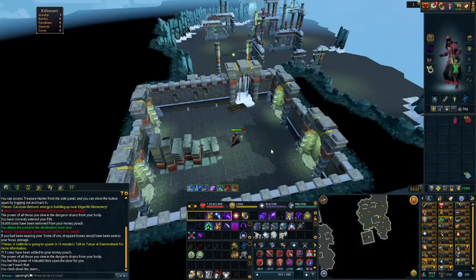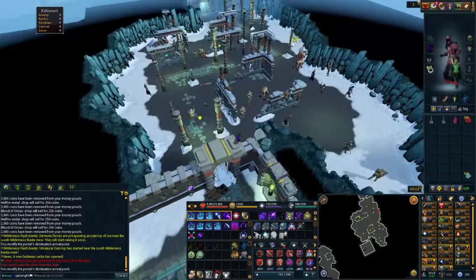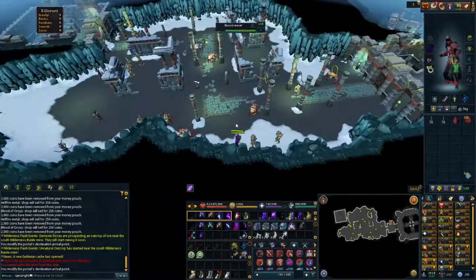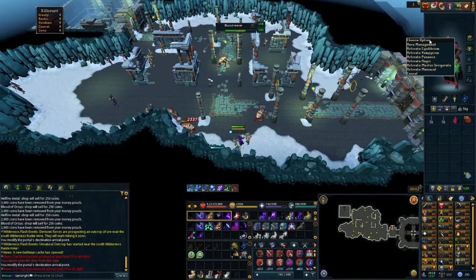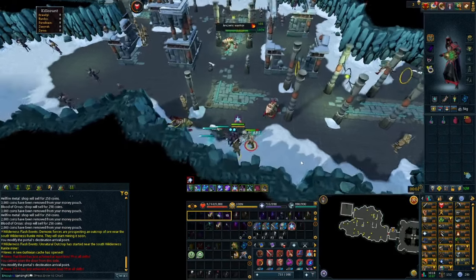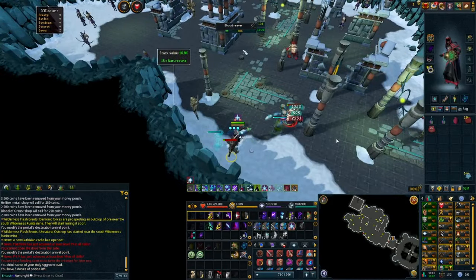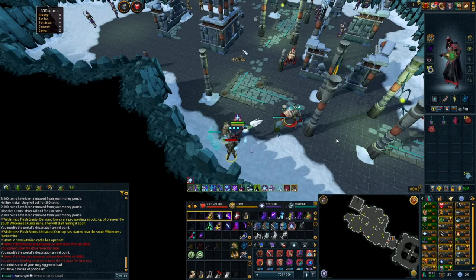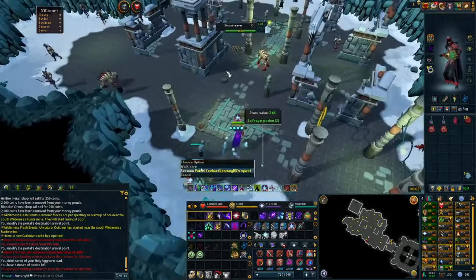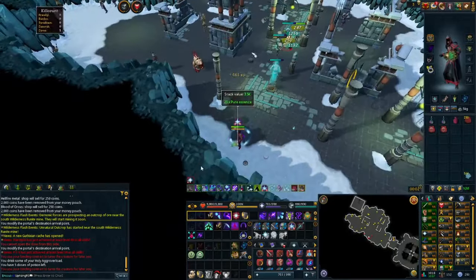With the frozen key in your inventory — unless you've permanently unlocked the frozen door — go through the frozen door, run down the stairs, and you've accessed the Ancient Prison. Once inside, run to the snowy spot in the south, which is the best area for blood reaver spawns. When you get to the spot, activate your overload, activate your Scripture of Wen god book, activate either your Vampirism or Penance aura, and then attack all the blood reavers in the area.